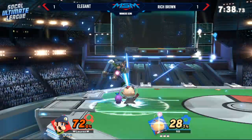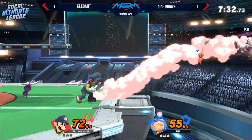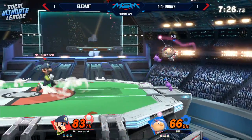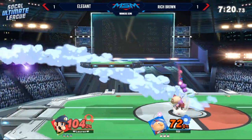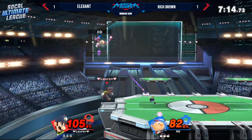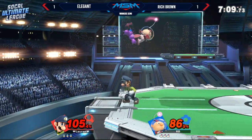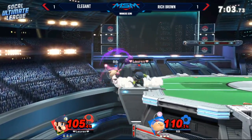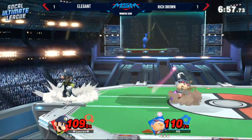The distance game for Rich is what he wants — he has a percent lead on Elegant. Tried to get a nair into a punish but that didn't quite work. Elegant still has control at the ledge; he can try to even things up. Purple pikmin hitboxes are pretty frustrating to deal with — they don't latch on so it's free projectiles and potentially free damage. Rich Brown coming back onto the stage, taking his time. Elegant gets a dash attack — I like how he reads the jump option there with the up smash.